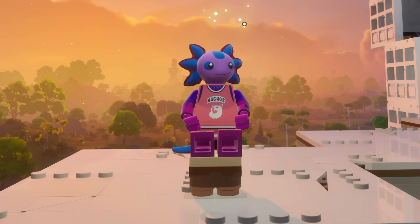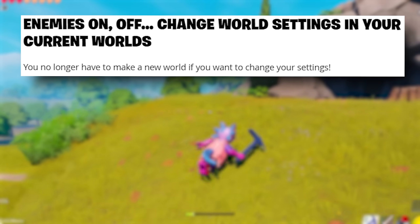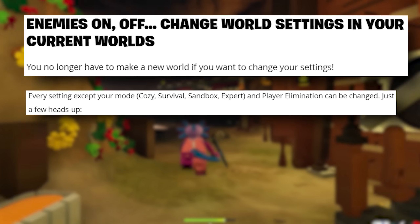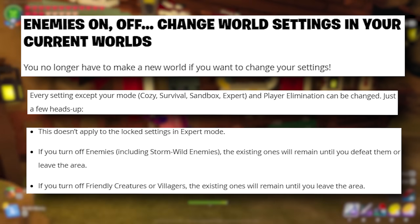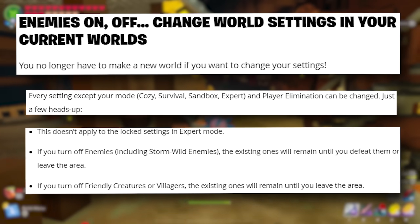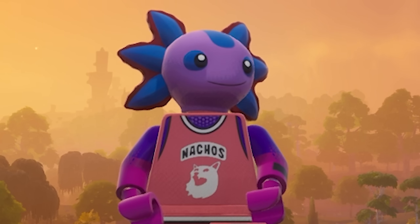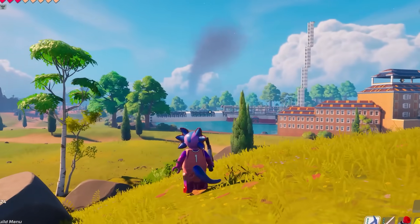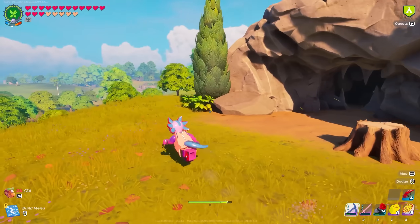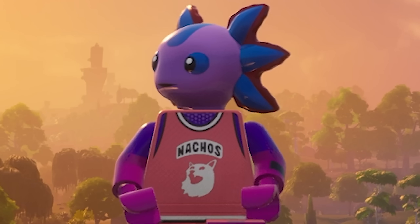Next up, we have some new setting changes. You can now change world settings in your current worlds — you no longer have to make a new world. Every setting except your mode (cozy, survival, sandbox, and expert) and player elimination can be changed. This doesn't apply to locked settings in expert mode. If you turn off enemies, the existing ones will remain until you defeat them or leave the area. And if you turn off friendly creatures or villagers, the existing ones will remain until you leave the area. I know people in their original survival worlds have been waiting for this forever.